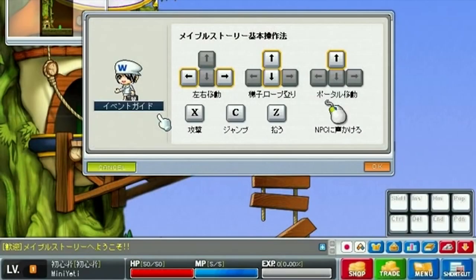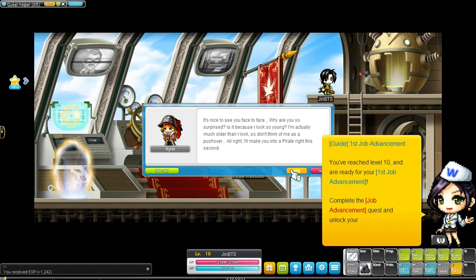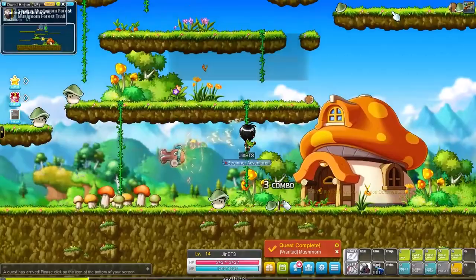We start off in Maple Island - oh man this takes me back - but we complete the tutorial and reach first job. We're staying in Victoria Island this time. Did you know you can gain some quick levels by defeating Mushmom near Henessy? You can just keep changing channels to find her as she spawns pretty frequently now, and if you're done with Mushmom you can move over to Blue Mushmom.